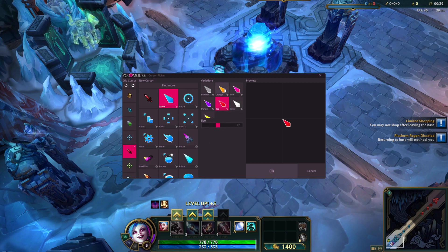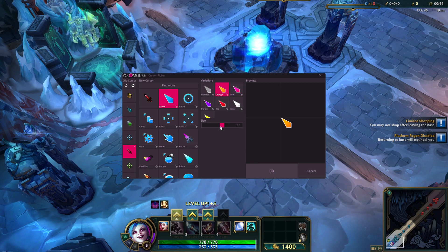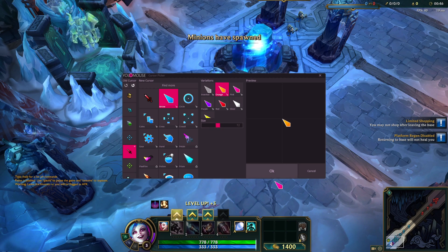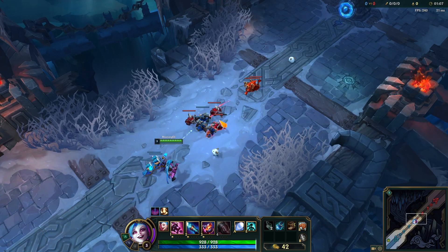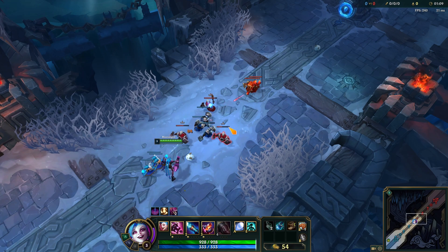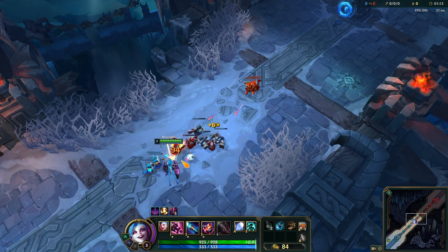For instance, I personally used the legacy cursor but found it challenging to spot during intense gameplay, so I changed it to a vibrant green arrow. When I hover over the enemy, which usually appears as a red sword, I switch it to another color, like yellow. Below the arrow icons, you'll find the size options, allowing you to adjust the cursor size to your liking.